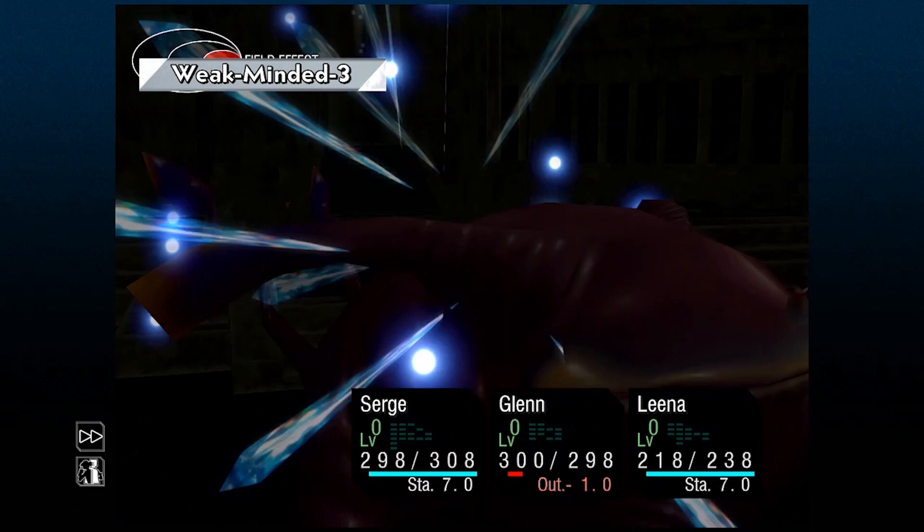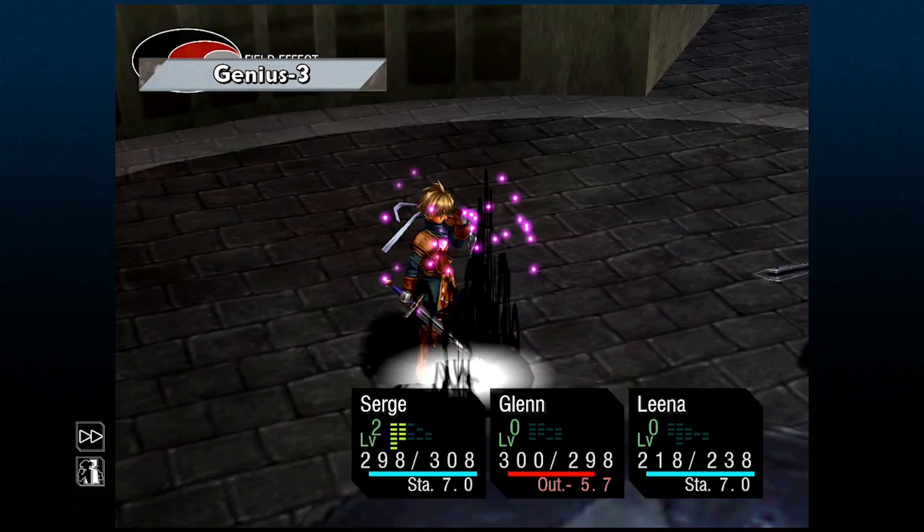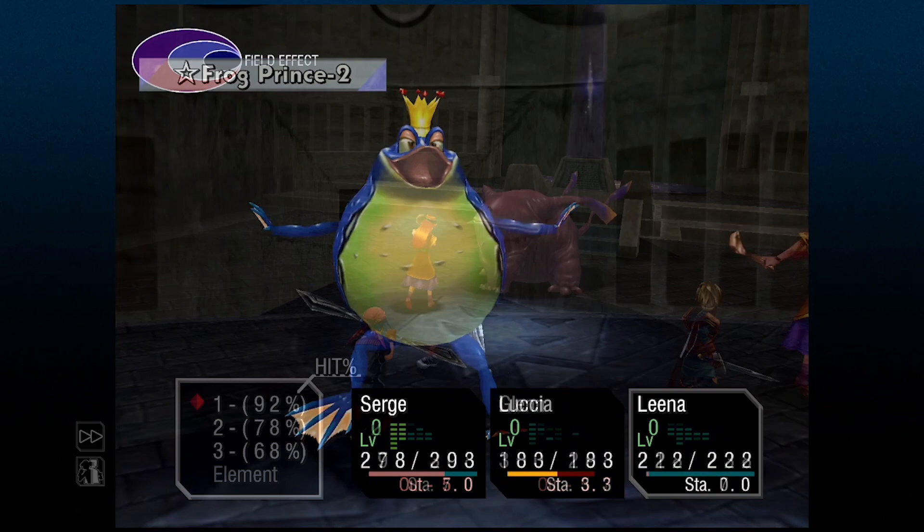The magic version of Eagle Eye and Strengthen is Weak Minded and Genius. Casting Weak Minded on an enemy decreases the enemy's magic defense, and Genius increases your magic attack power. Great for casters like Lena, Harl, Guile, and Razli — and even stronger when you're pairing this combo with a summon.